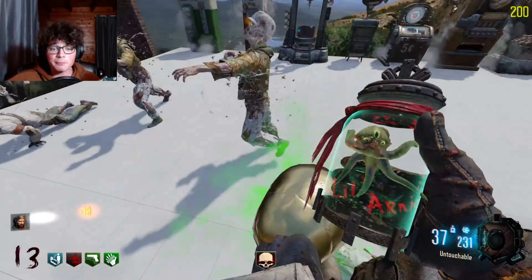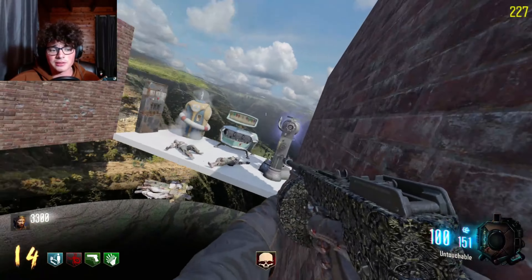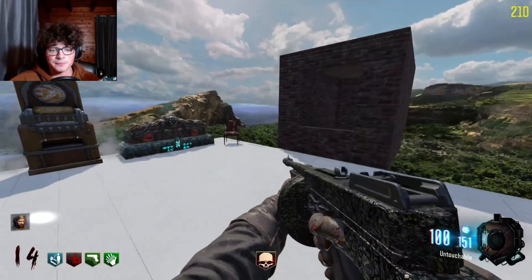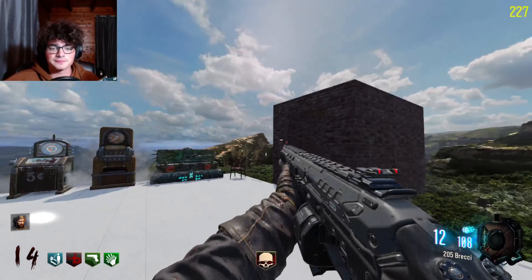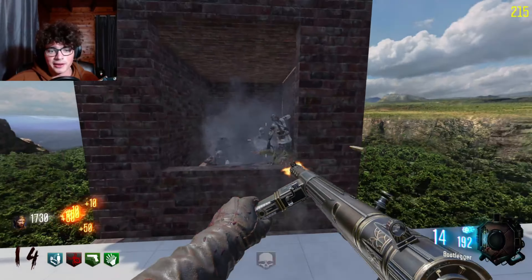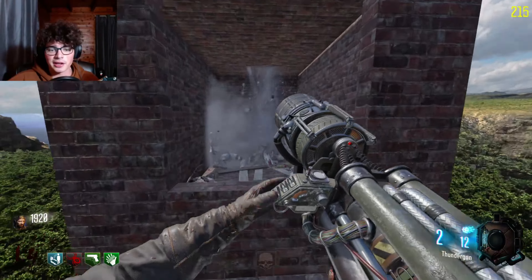I didn't even mean to press E because now little Arnie is gonna be doing nothing. This is going so downhill. I don't even want the Peacekeeper. The bootlegger is something I had pack-a-punched — oh wait, I was thinking this gun was doing good but it's just the insta kill. Thunder gun — there we go, we got her back! So let's pack-a-punch this. Oh, you have to use both of them too.